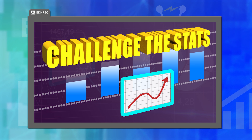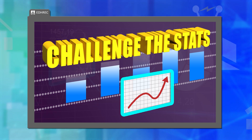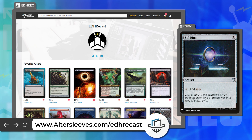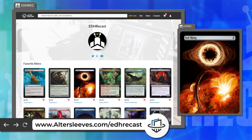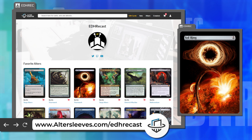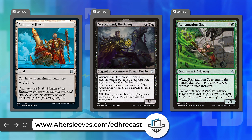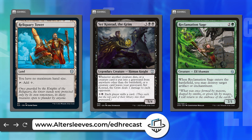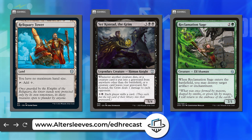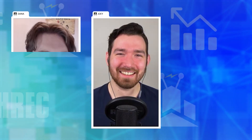We are talking about Challenge the Stats, one of our favorite segments. There is so much data on EDHREC, but we don't always agree with it — sometimes we think cards see too much play or too little play. So every episode we like to challenge those statistics. You can support Challenge the Stats by going over to altarsleeves.com/EDHRecCast — the official sponsor of the segment, where you can get amazing perfect-fit art printed straight on the sleeve.